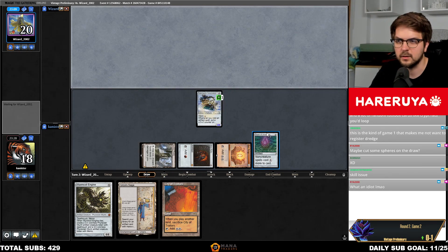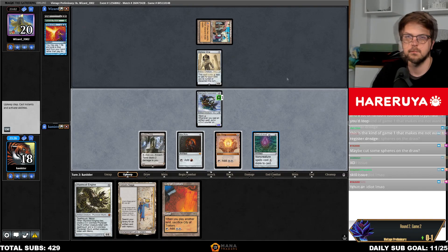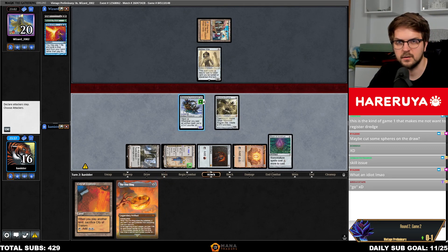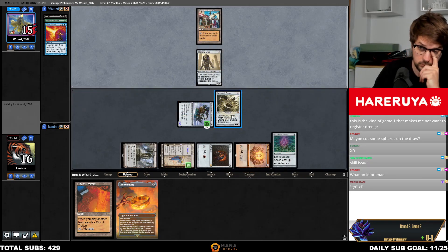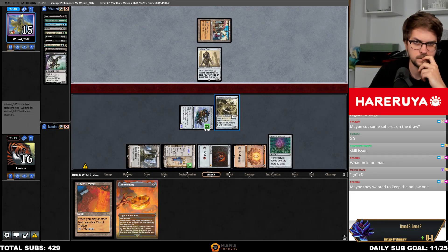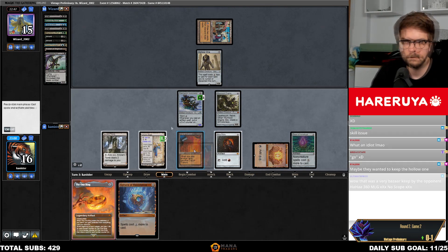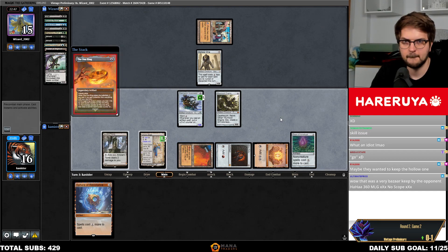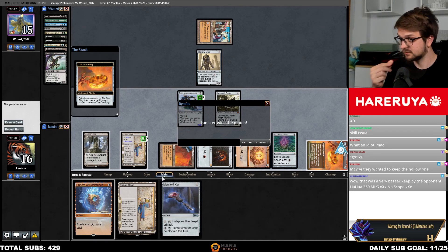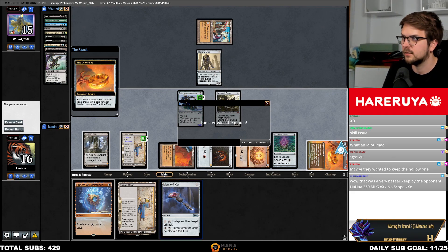Failed two-two Bazaar — we probably should move to one then. What two cards do they keep? They have a Bazaar now — do they keep Bazaar and wait to play the Hogaak? Maybe, kind of makes sense. Imagine scooping into the One Ring. That was a very Bazaar keep by the opponent.